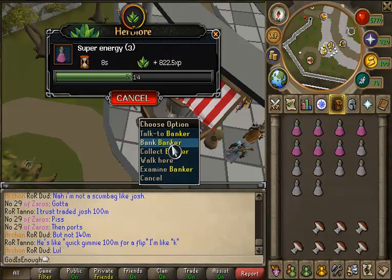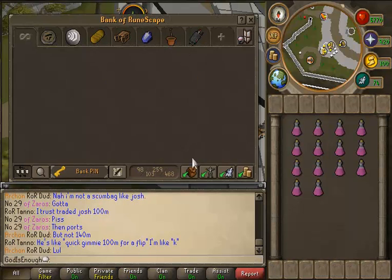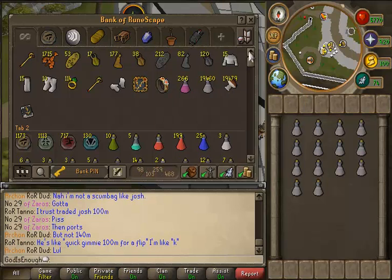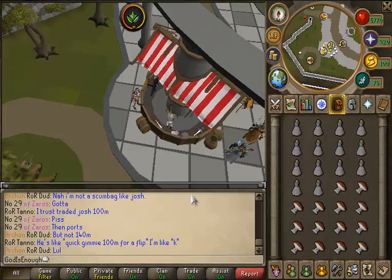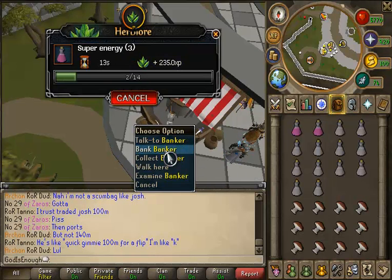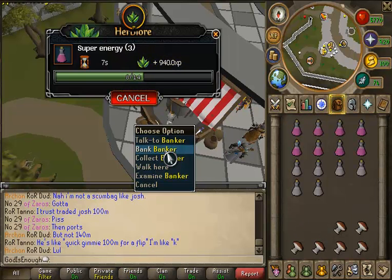I'm just going to continue making the super energies. I also wanted to note — some people were saying the last time I showed off my bank, 'oh you have 116 mil, you're so rich, you're so good at merching, I can't make money,' all this sort of thing. One thing I want to point out is, although it might seem like I'm fairly well off money-wise, after I'm done making all these potions and sell them, I'm probably only going to have about 80 to 90 mil total cash.